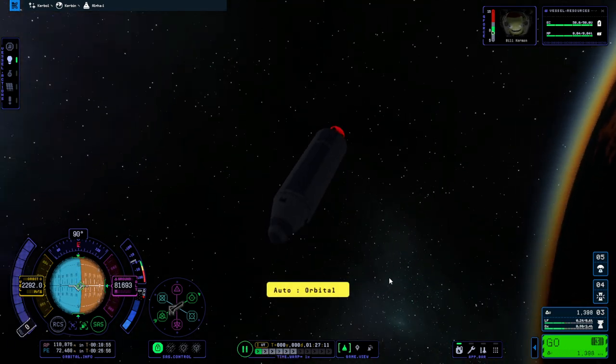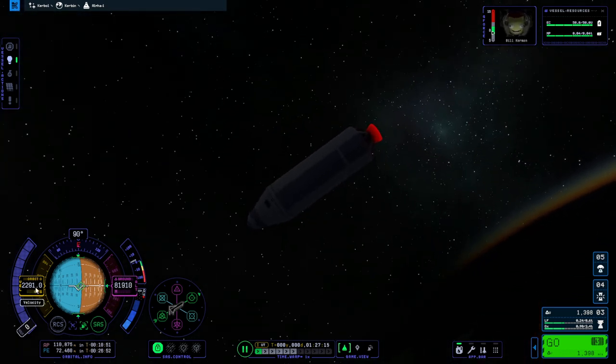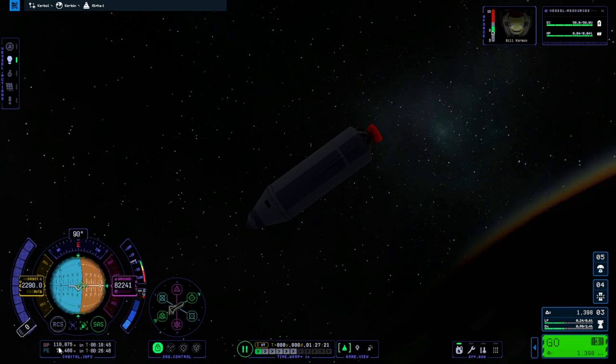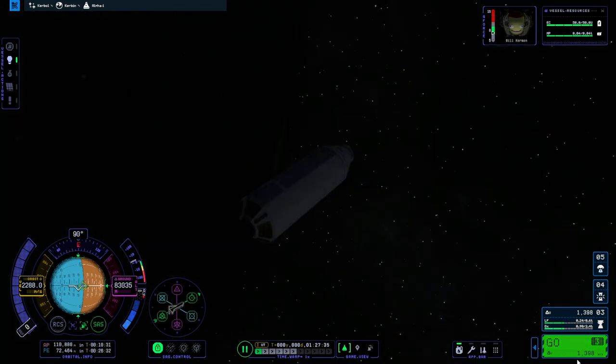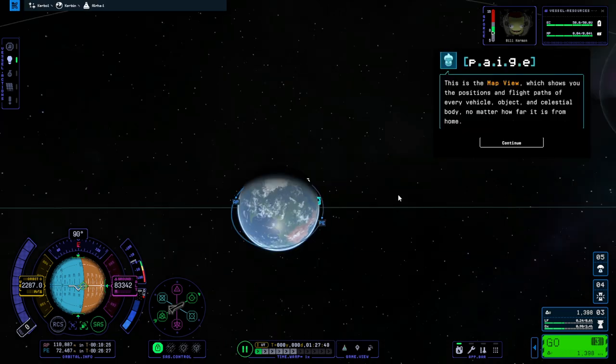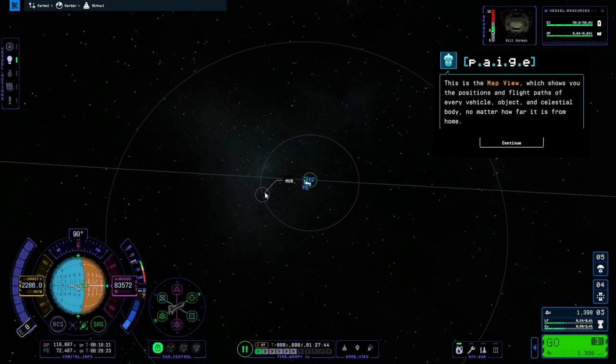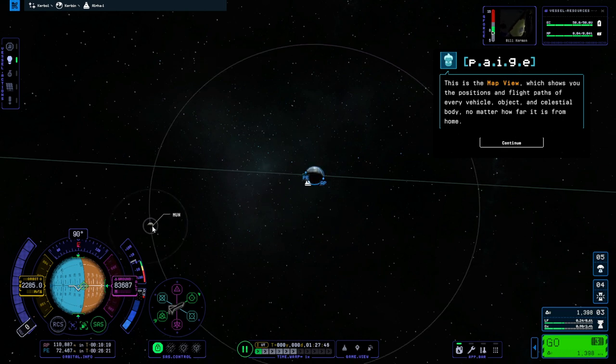Orbital speed should be about 2,300 — we've got way more than what we need here. But for your first few tries you might want the extra. Orbit is 2,291 meters per second right now: 72-kilometer periapsis, which should be in space, and a 110-kilometer apoapsis. We have nearly 1,400 meters per second of delta V remaining, so we could probably transfer to the moon. And I haven't been to it in KSP 2 yet — so I'm going to.